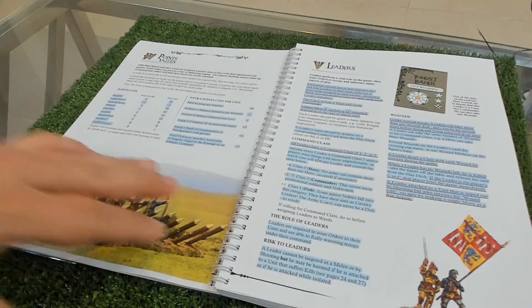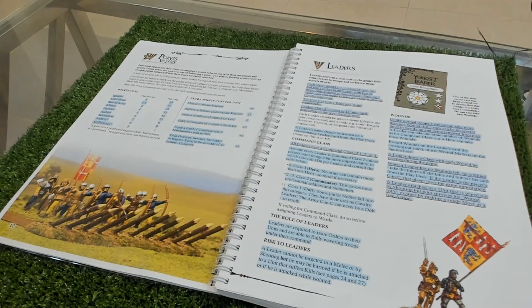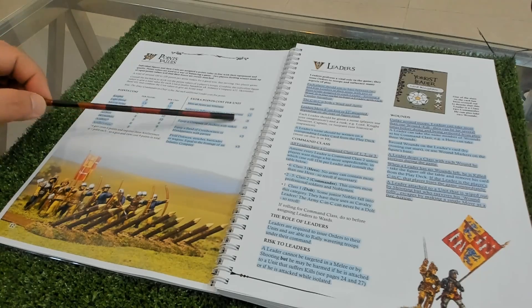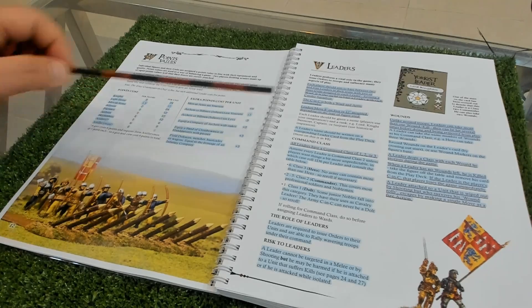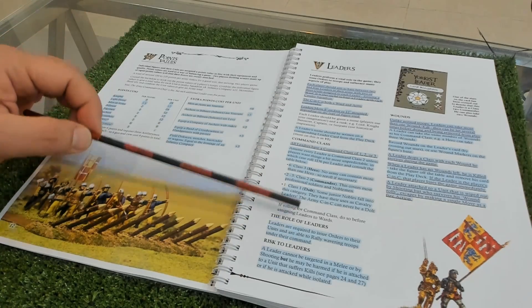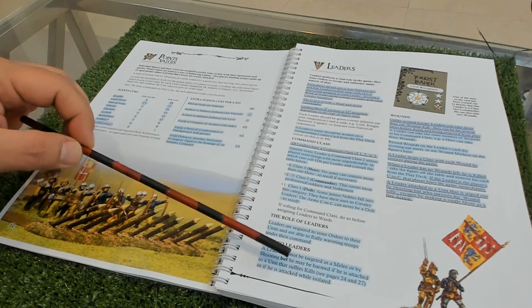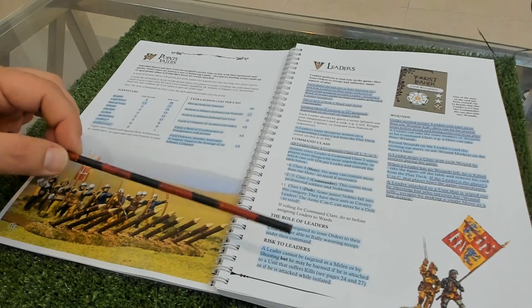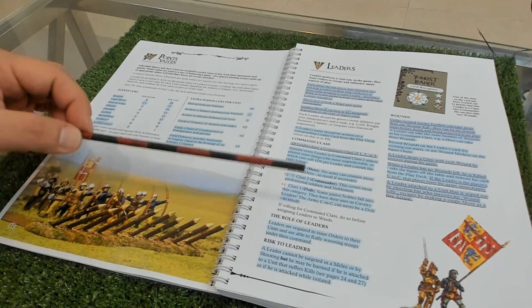A ward is basically a battle - every army may have three or two battles or wards. Points values are calculated per figure, but if you have special characteristics like veterans or levy you add or deduct points from the whole unit. There's a very nice section about leaders and their role - the leader class basically dictates how many orders you give and how many dice you roll in melee.